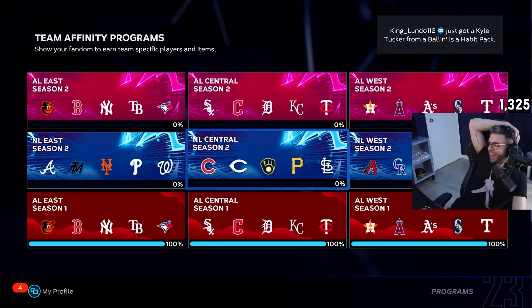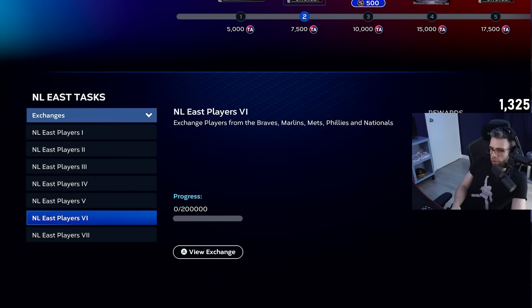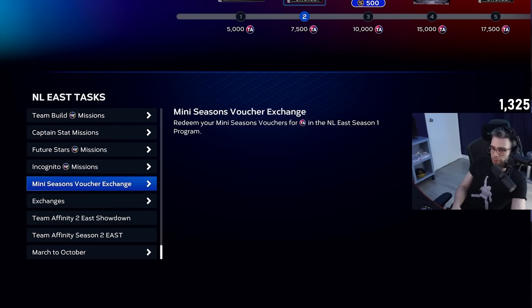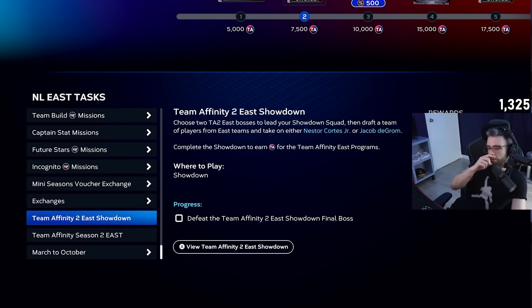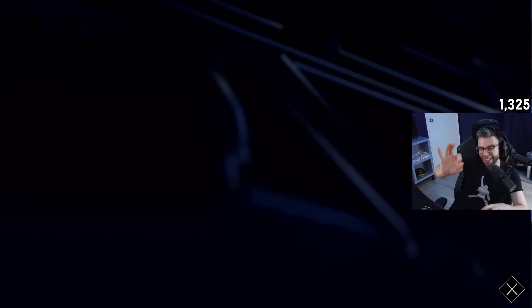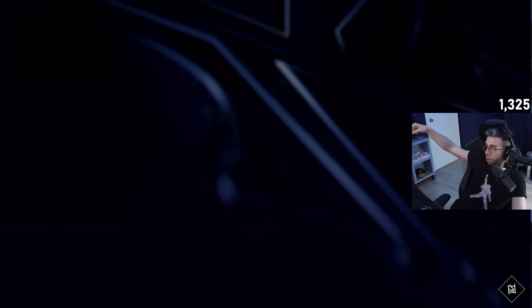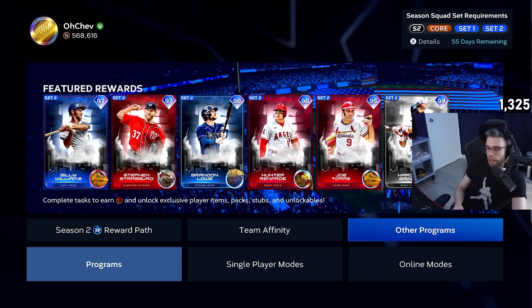All new TA, guys. Things to know about the TA — they made the exchanges a little bit better, a lot easier along the way for incremental progress. It should have been that way from the start. There's a showdown — not repeatable, but it's alright — plus a conquest and missions to get the cards. I'll save my TA ranking video for a separate day. All 97s, by the way — the Grom's in there for the NL East. Check those out when you get a second. The servers are exploding and the game is struggling hard.